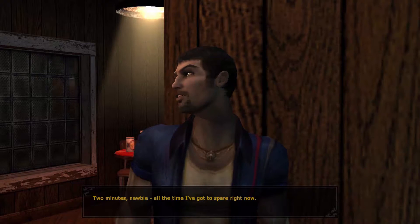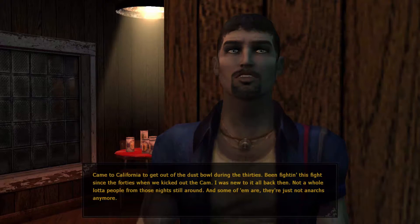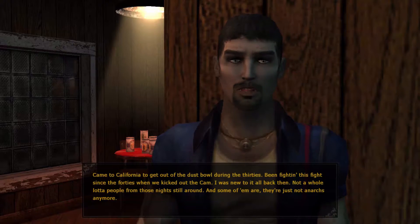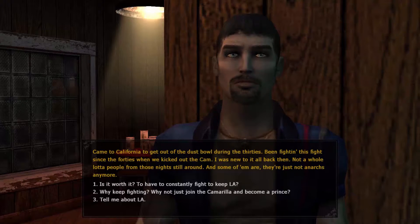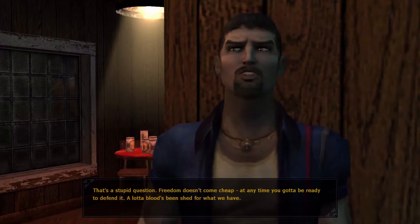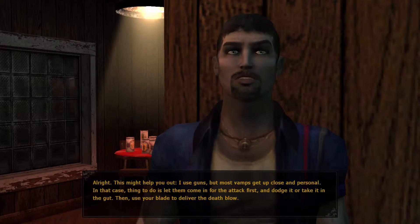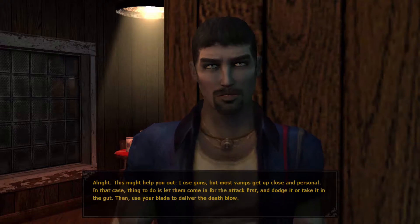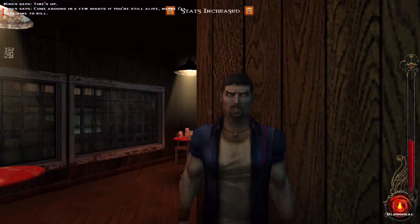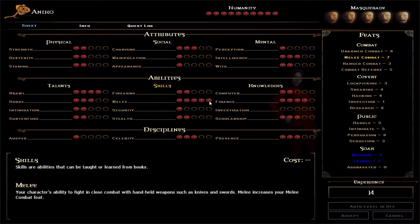[Nines:] Is it worth it to have to constantly fight to keep L.A.? That's a stupid question — freedom doesn't come cheap. At any time you gotta be ready to defend it. A lot of blood's been shed for what we have. [Player asks for advice.] I use guns, but most vamps get up close and personal. In that case, let them come in for the attack first and dodge, then use your blade to deliver the killing blow. [Commentary:] Because I did that, I now have five total points in melee — I've maxed out melee, which is awesome.